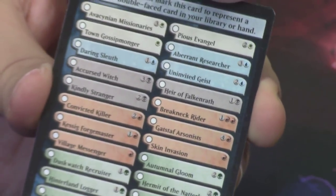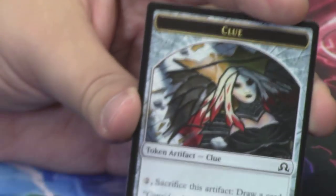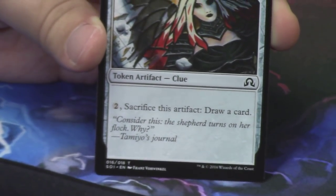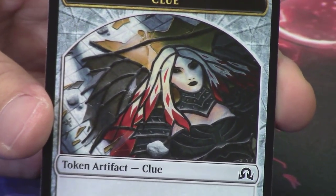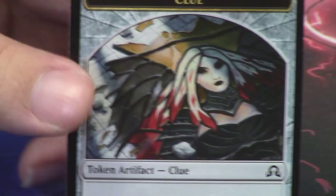Behind it we have one of the flip tokens and another Clue token art — this one's fantastic. It is Avacyn's stained glass window with her red-tipped hair, which is her new look after she flips in New Innistrad. We are on to a Jace pack — looking forward to seeing what we get out of here.